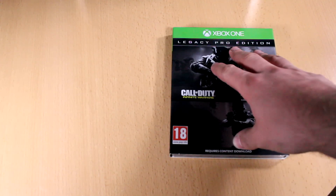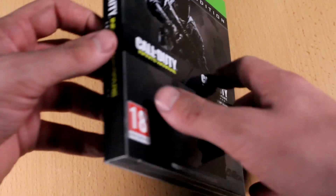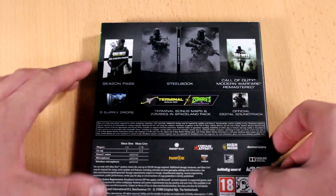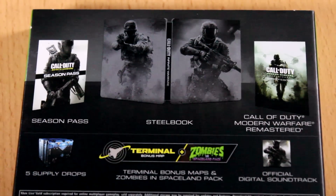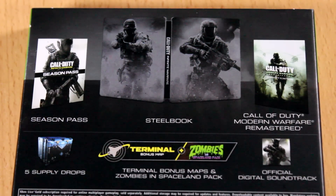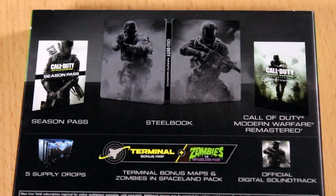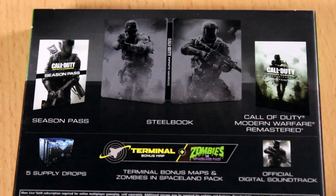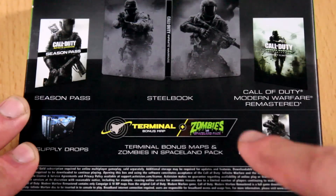Let's take a look at the disc case — looking really, really cool. On the back, the Legacy Pro Edition includes the steelbook, the season pass, CoD 4 Remastered, five supply drops, and the official soundtrack. I love a good soundtrack to any video game — Red Dead Redemption is a good example.